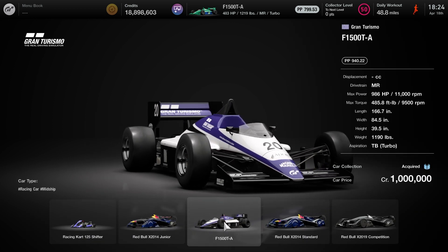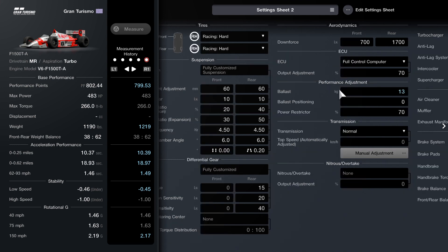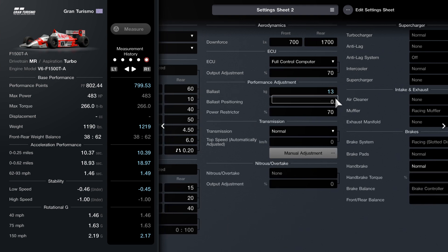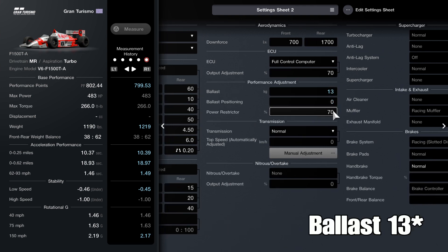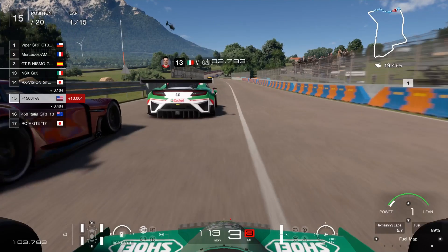Let's quickly show you guys the setup I'll be using for this race — I've got this in slow motion. Racing hards. Both power restrictor and outlet set to 70. Downforce set to 700 at the front, 1,700 for the rear. And we're using the transmission set to normal. That's the setup of the car.